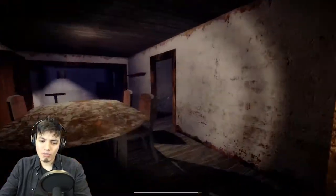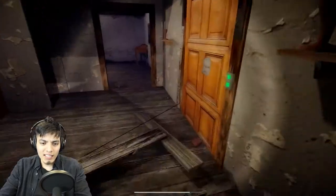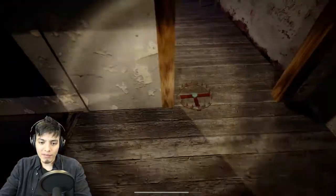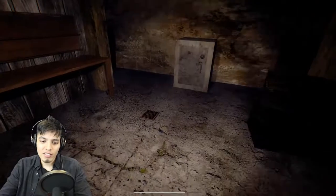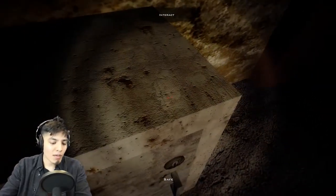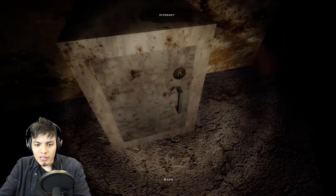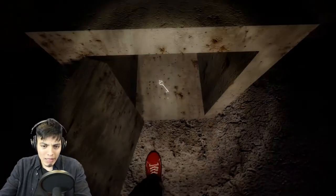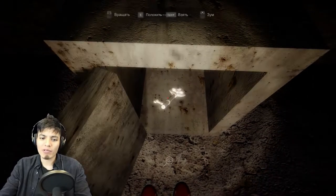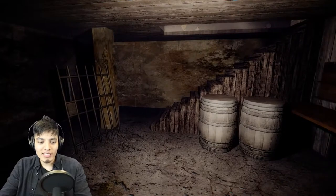So we got this key — what is it for? The safe. Now we have to go downstairs to the attic and find the safe. Be careful with the trap. Here it is. Let's pop the key and press here and it should open. Voila! Another key — we're doing all this just to get key after key.